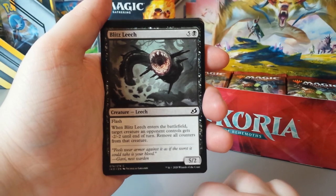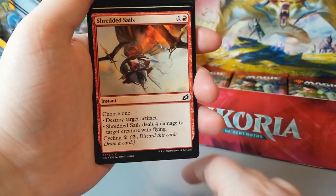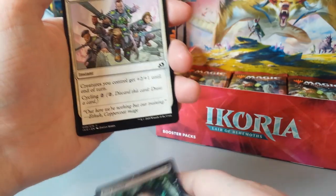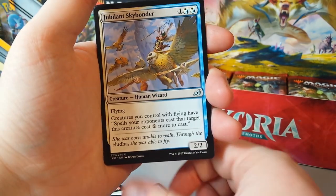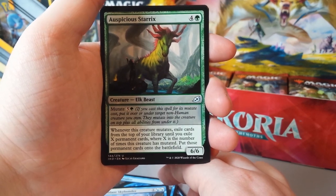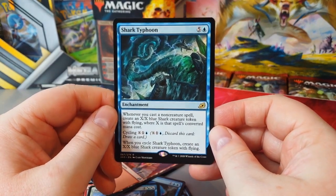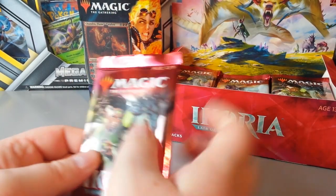Checkpoint Officer. Blitz Leech. Adventurous Impulse. Gust of Wind. Shredded Sails. Garrison Cat. Aegis Turtle. Springjaw Trap. Boot Nipper. Coordinated Charge. Neutralize. Jubilant Skybonder. Auspicious Starrix — it's a big old elk. Shark Typhoon — beautiful. My mate really wants this card, he really wants a Shark Typhoon. That's a beautiful looking card. Getting them shark tokens out — happy with that Shark Typhoon.